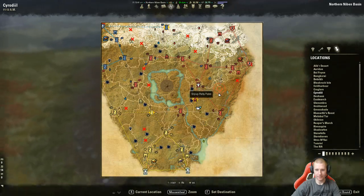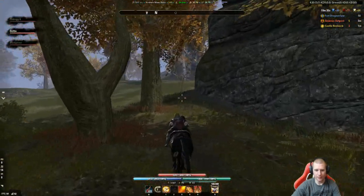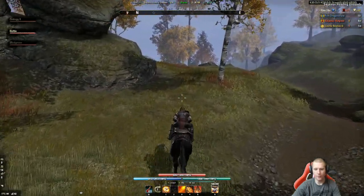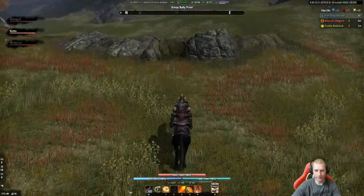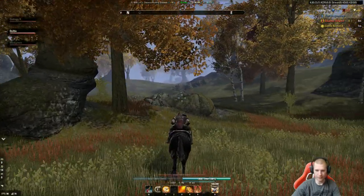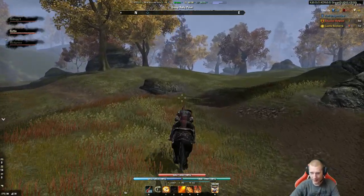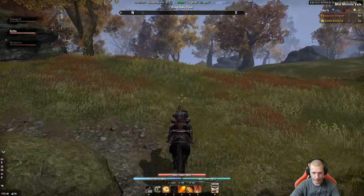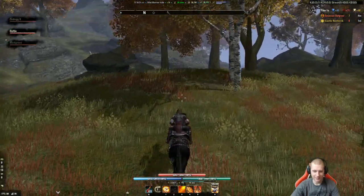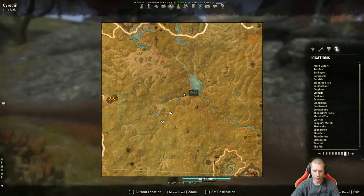I put a rally point on the Steed Mundus Stone. That's where we head to get to the Giant. The Steed Mundus Stone increases movement speed - some people say it's not noticeable but others say it's essential. You can only have one Mundus Stone active at a time unless you have the Twice-Born Star armor set.